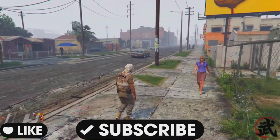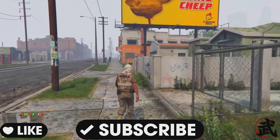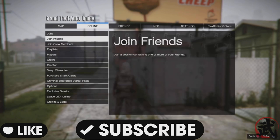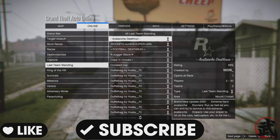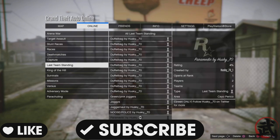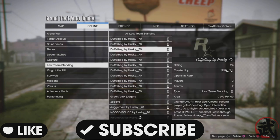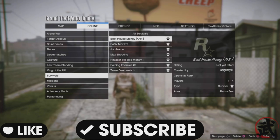First thing you want to do is download the job in the description for whatever console you play on. Then you want to make your way into any online session. Once you're in the online session, you want to press pause, go to jobs, play jobs, book my job, and then you want to go down to survivals. It's going to be called the Boathouse AFK for me because I'm on PlayStation 4 or PlayStation 5.